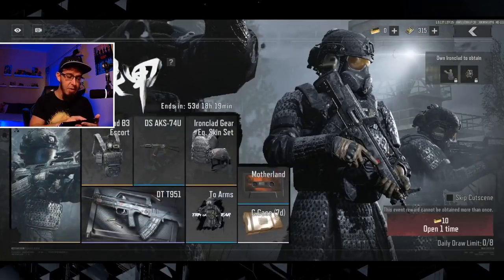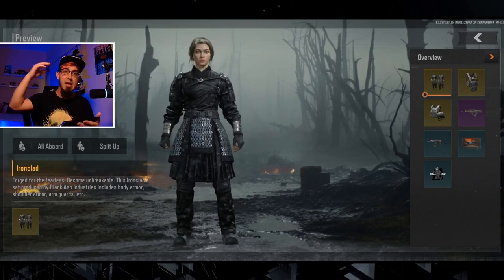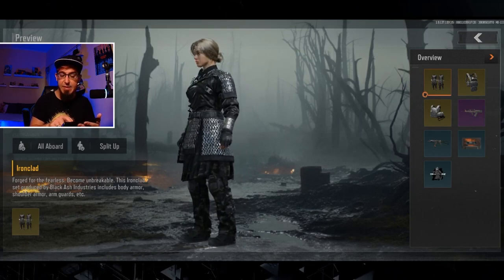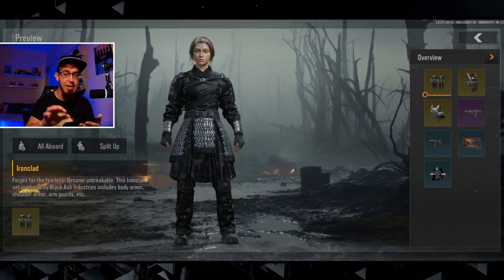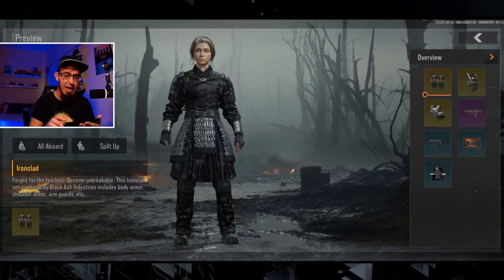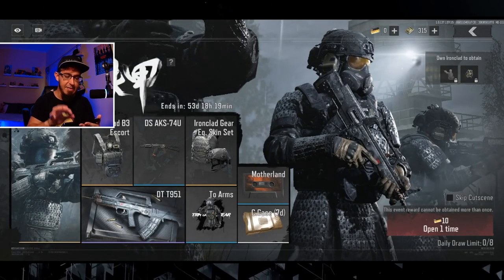Let's start with the clothes. The Ironclad clothes — the one you have on screen now — this is kind of the main prize of this event. I think it looks better on the female character, but all in all I think this is very nice. It's gonna help you with hiding, especially in dark places. The black suit is definitely going to help you. So this is, in my opinion, a very nice skin.